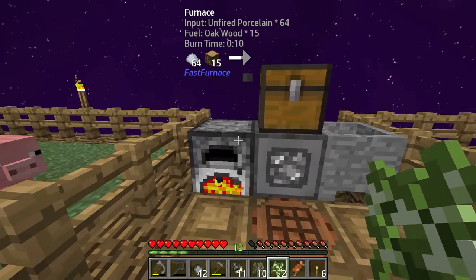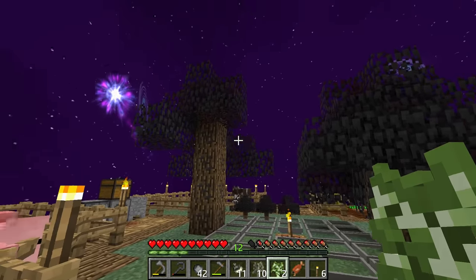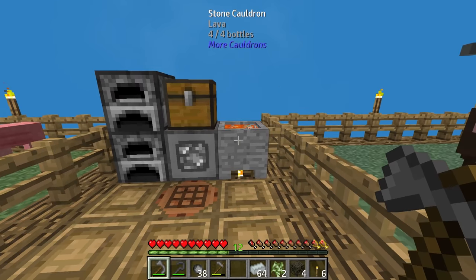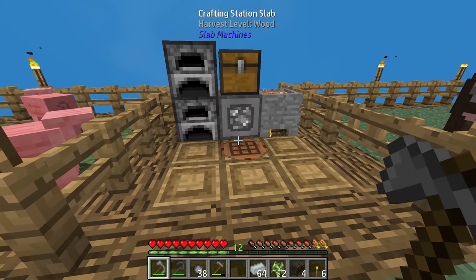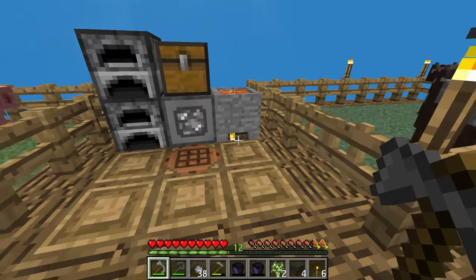I'm going to make another furnace so that cooks faster. Now let's go ahead and get our porcelain out. Some things I recommend making right off the bat — there's a mod in here called More Buckets, and it is very awesome. We can actually make buckets with obsidian. I'm going to make two of these. These things are really cool — they hold three buckets of their internal fluid a piece.